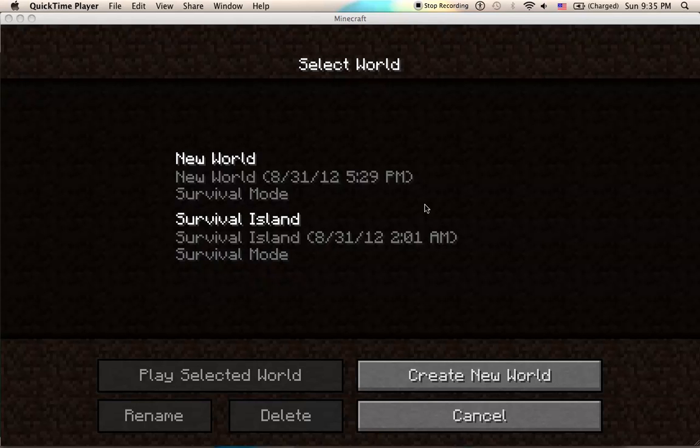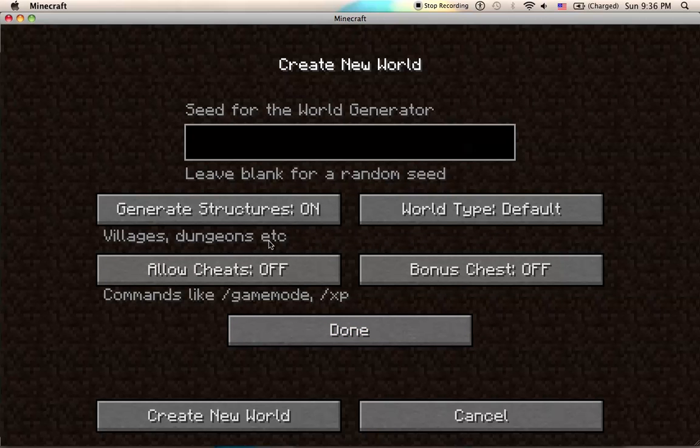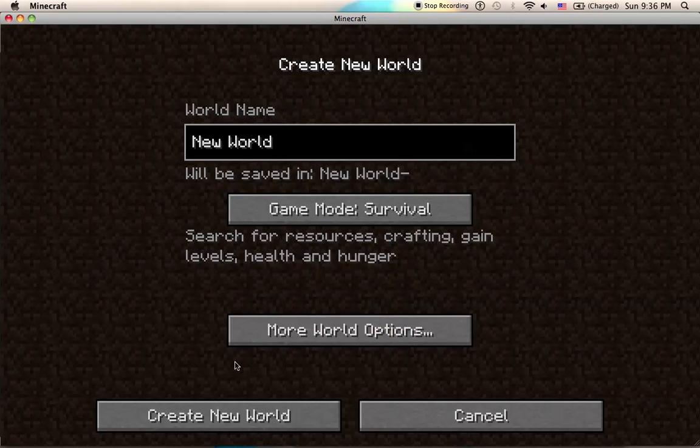This is my first attempt at a survival guide. Let's create a new world: game mode survival, structures on because villages and dungeons are cool. World type default — superflat is for creative building, large biomes is interesting but kind of a pain if you're unlucky. No cheats, and bonus chests off because that can range from totally useless to making survival a piece of cake, which is not the point of this.